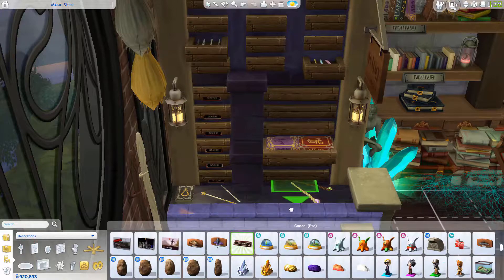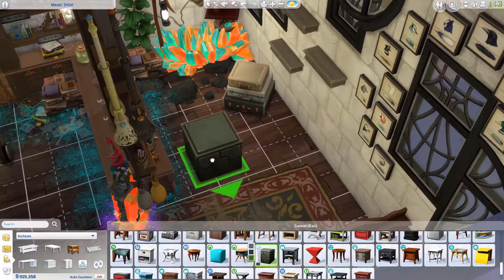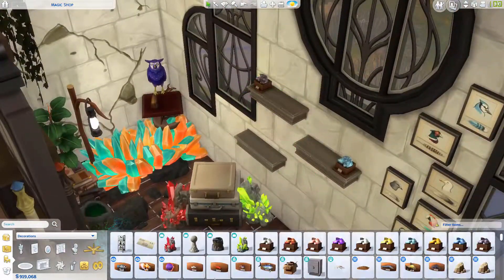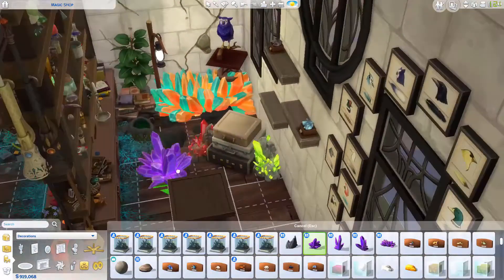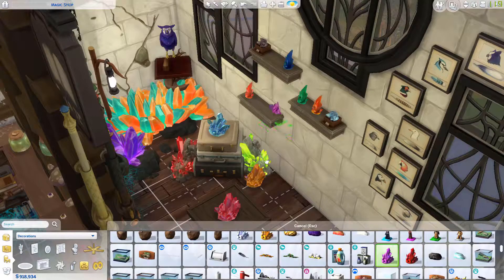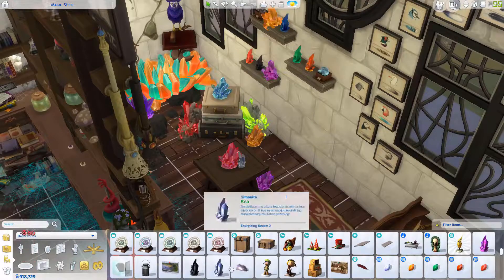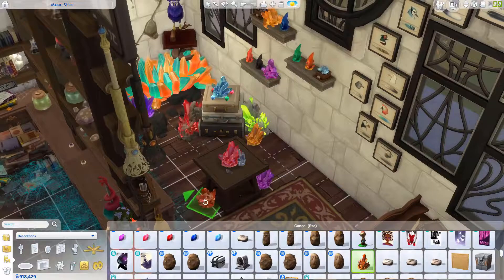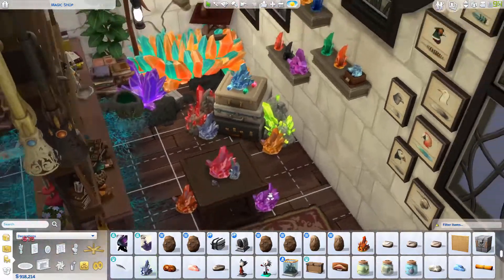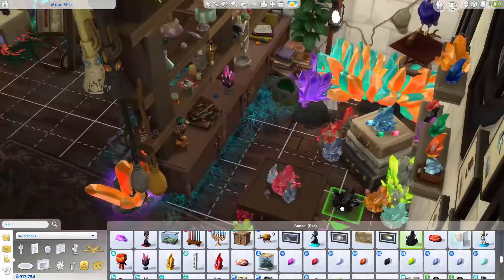I added a load of signs to all the drawers — I'm obsessed with signs and just have to add them to everything. I also put feathers up on the wall. When you pick up feathers they turn into framed pictures of what bird they came from, and I really loved that rustic old look. I added some shelves to the wall and started scattering a load of crystals, big and small, in all the different colors. It's more of a display so people can have a look and pick which ones they want. I had a bit of trouble putting them on top of the table.